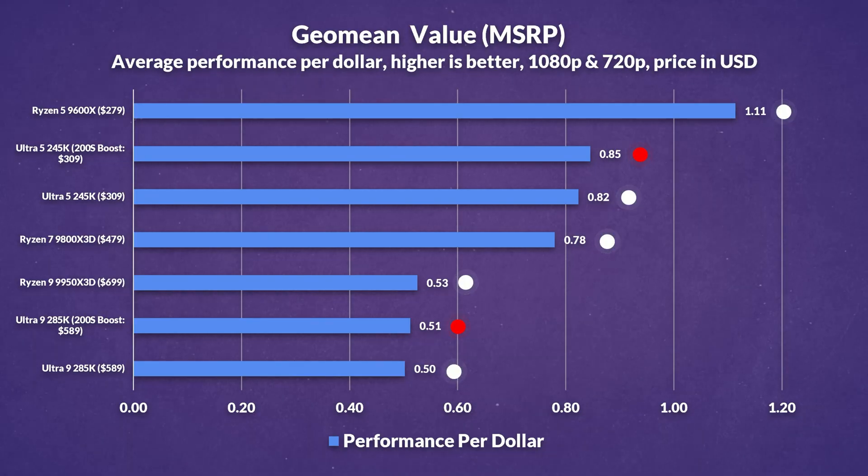The only reason the 9950X3D is currently priced at $885 is really down to availability, not tariffs — although tariffs could affect that upon restocks. When comparing MSRP or launch price, the 9950X3D is just a better value overall, and Intel's 200S Boost doesn't really make a dent in that. Even comparing MSRP on the 245K with its 200S Boost, it doesn't do much to justify itself when the 9600X exists.